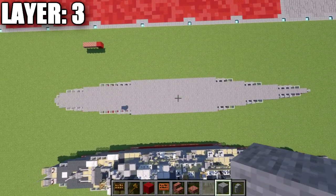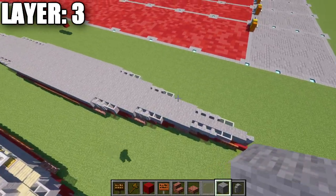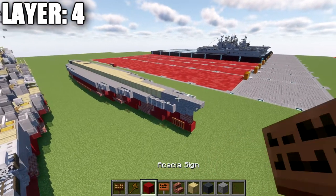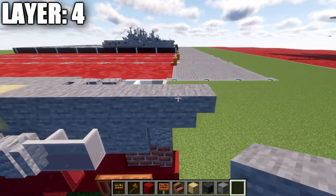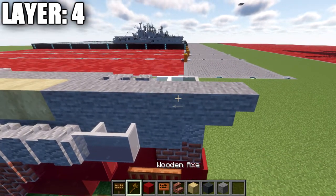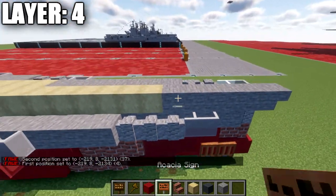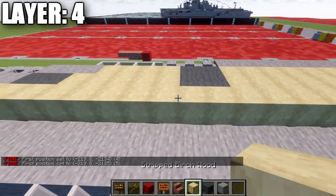With layer three all done, we'll be going ahead and moving on up to layer number four. To get started, place down a stone block on top of this andesite wall, and then a stone upside-down stair going forward from it. Go back from the stone block for a row of stone — a total of five going back from that stair. Then place down a row of stripped birchwood logs going all the way down the center for a total of 44 in length. Make sure they're all facing the same direction so the lines don't mess up the cohesiveness of the deck.